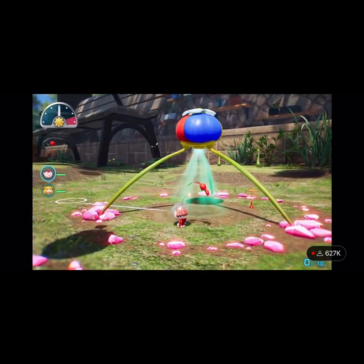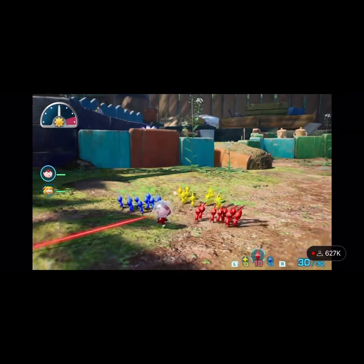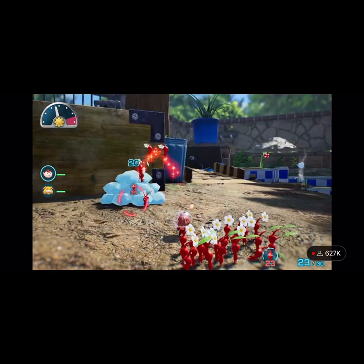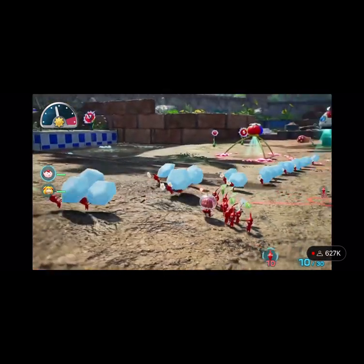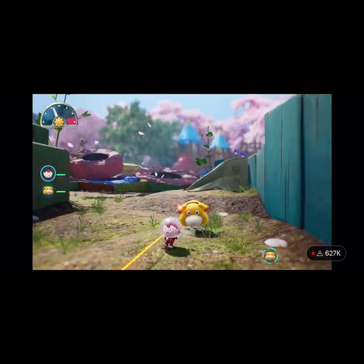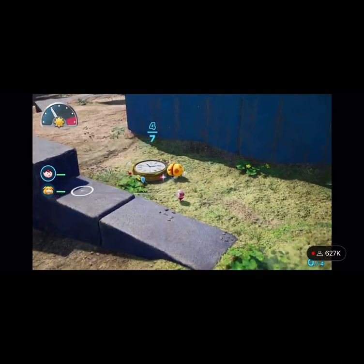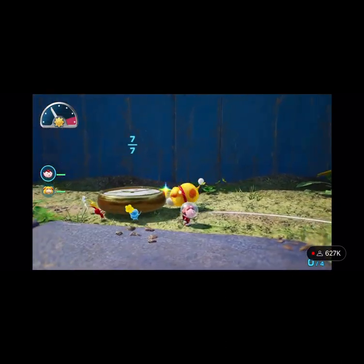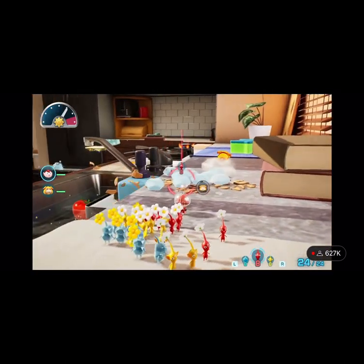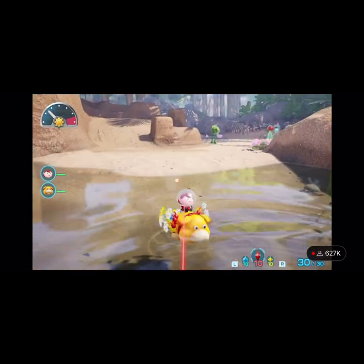Once plucked, Pikmin are ready for action. Blow your whistle to gather them and have them follow you. Throw your little buds at things and they'll start working for you. Oatchi will also prove to be a great canine companion. He can carry items with Pikmin, or smash obstacles in your way. And if you need a flotation device, well, there you go.